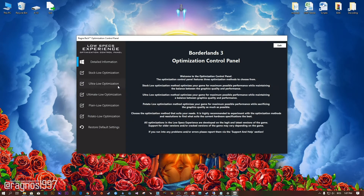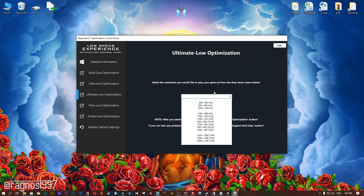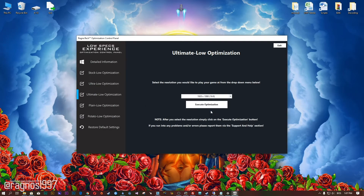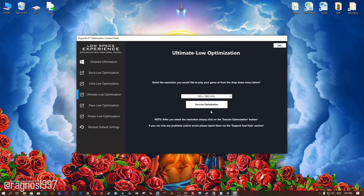When the optimization control panel loads, simply select the method of optimization and resolution you would like to run your game on. After you do that, simply press the Execute optimization button and then start your game.